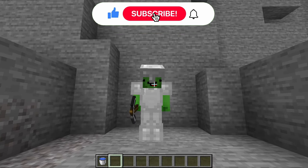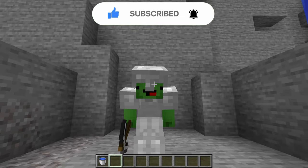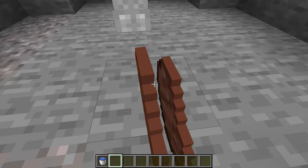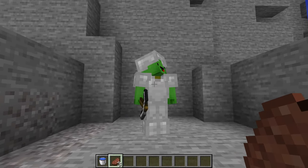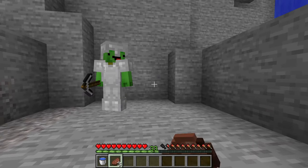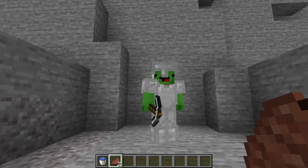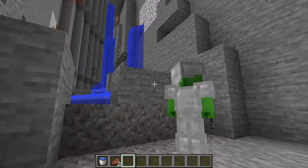Mikey decides to give the dog a treat, saying a good boy deserves it. He hands over steaks. JJ knows he has to eat them or Mikey will suspect something. He quickly switches to survival mode, just hungry enough to eat the steaks convincingly. Mikey buys it completely — dogs sure do love steak. JJ's secret remains safe for now.